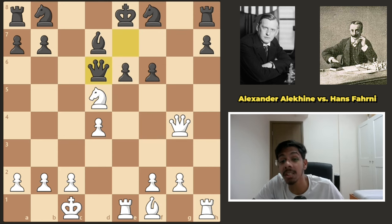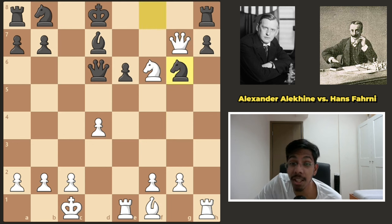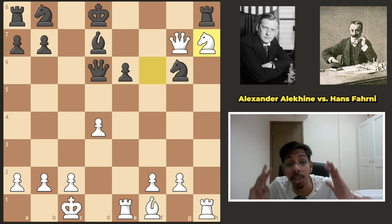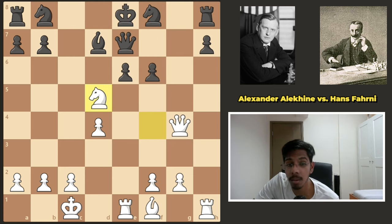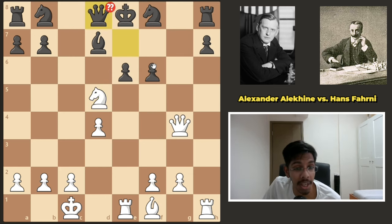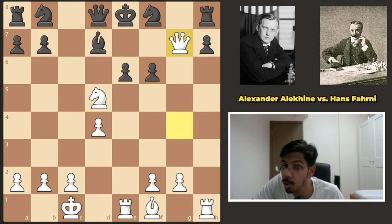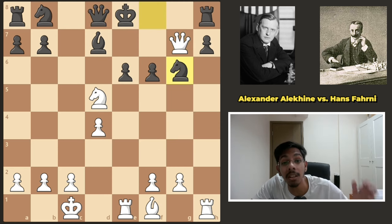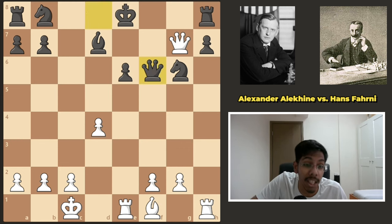If the queen goes to d6, you get f6 and then put the queen on g7 — knight g6, you take this pawn and you have three pawns for a piece with the king going nowhere. Moving the queen to d8, protecting the pawn and covering c7, does not help either — white can go to g7 and there's no way to save the rook. Knight here, bye bye — king has nowhere to run.